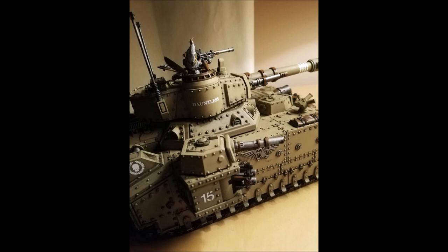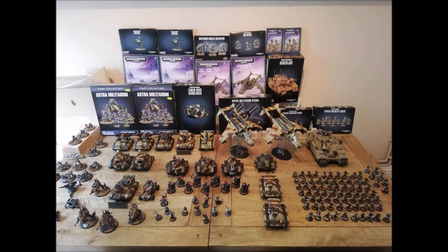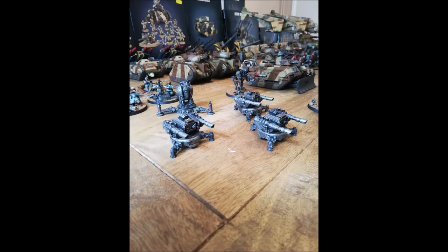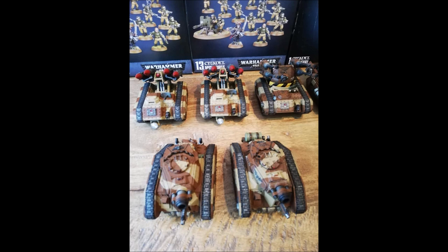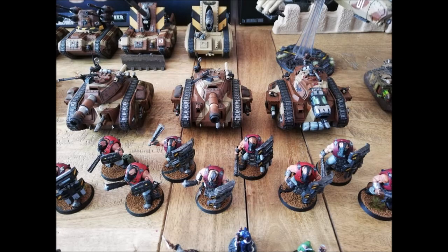If you're taking a Lord Commissar he's a decent points investment, so you probably want to get a bit more out of him than just a leadership buff. He's going to be giving you a plus two leadership buff essentially because he's leadership nine and regular guardsmen are leadership seven - so you have to suffer two additional casualties before morale starts kicking in. If you've got a regular guard squad you have to lose four casualties before you even have a chance of failing the leadership test. If you do fail, you have the Lord Commissar there and you would use summary execution to re-roll the dice, giving you a very very low chance of failing that test.